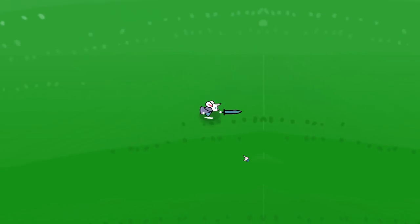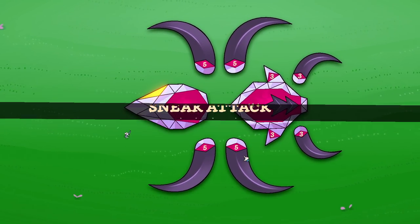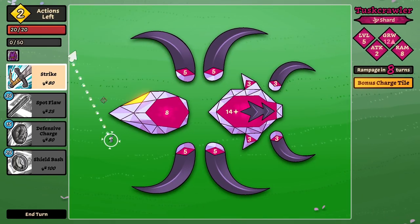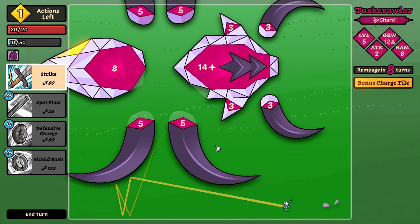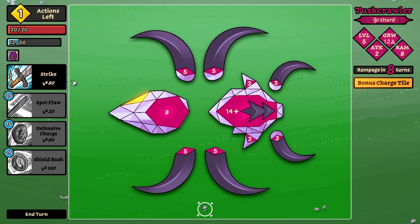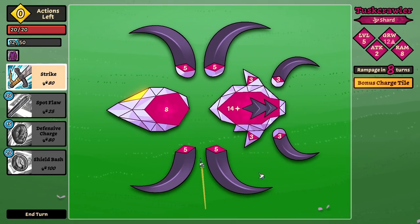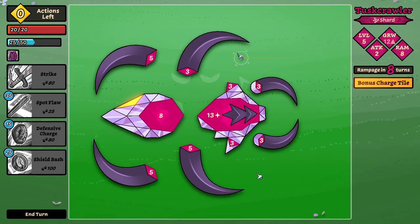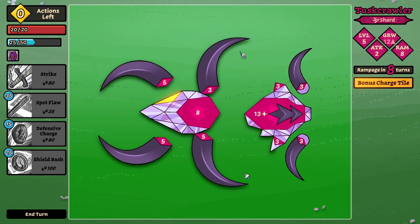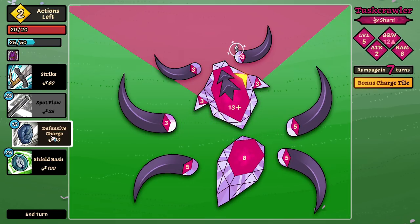I didn't craft anything, I probably should have crafted some stuff. This is the same guy as last time so I'm not too concerned — we're just gonna do the same thing we did. Now no explosive energy this time, does make things a little trickier. But in the grand scheme of things, this dude's not that hard to kill. I kind of feel like we're gonna be okay here.